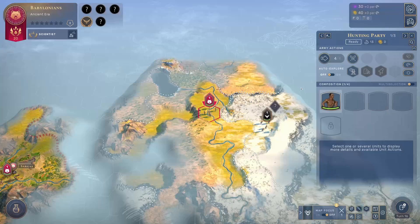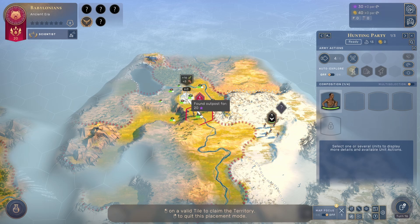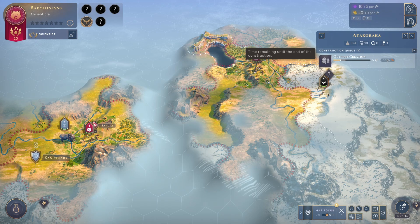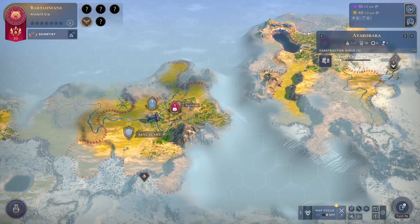We are going to start a city right here because that's a decent location with decent yields. We can see it will need six turns to turn into an outpost because we need a total of 35 production and we are getting six per turn. While we wait, we can ransack the sanctuary here to get ten gold.